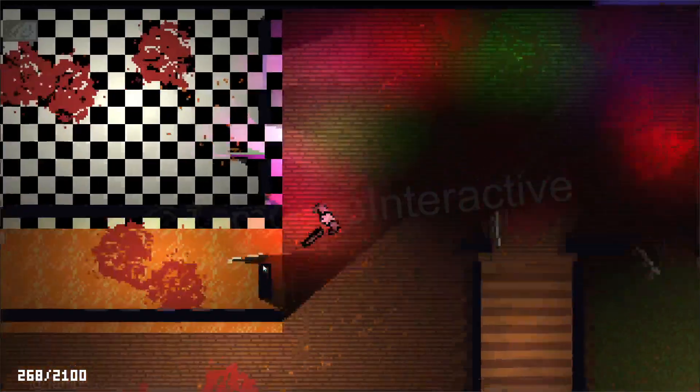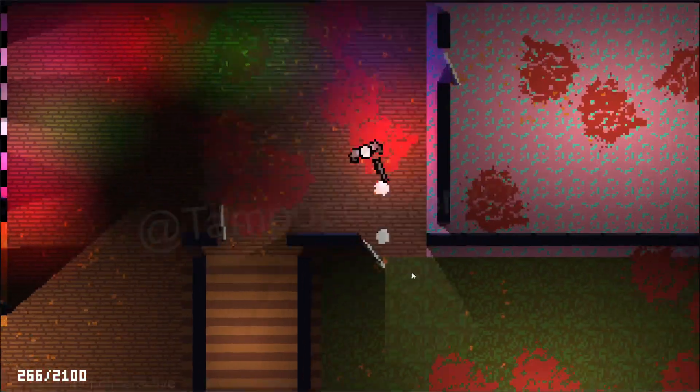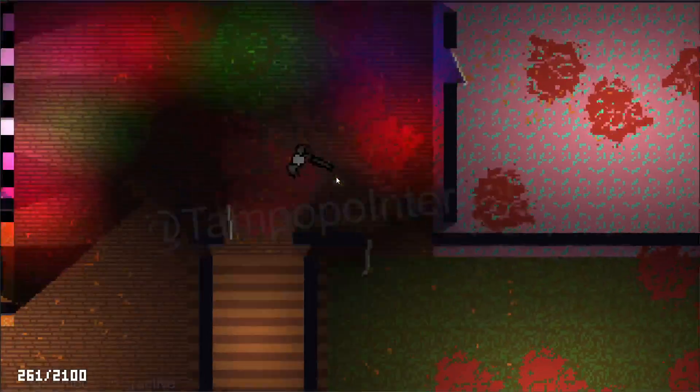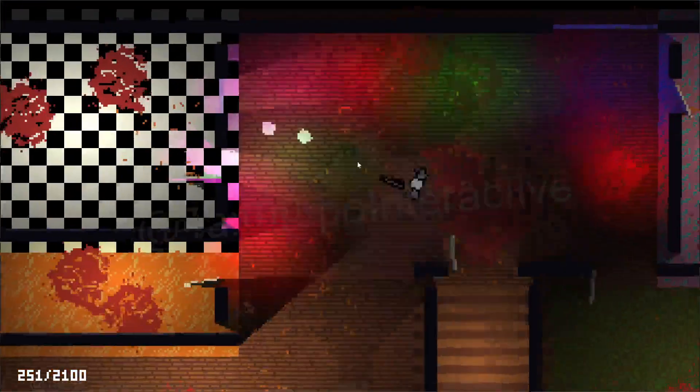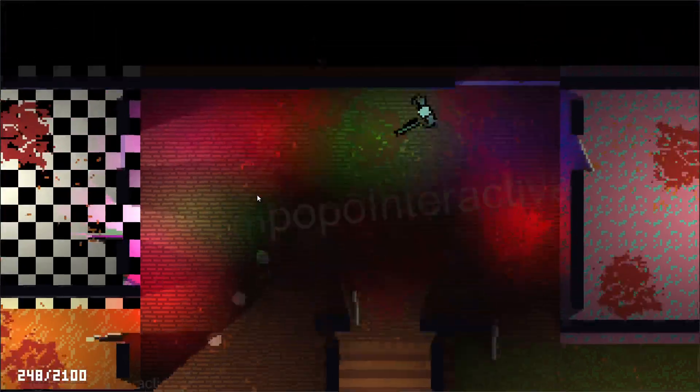I need picking up items, picking up other weapons and ammo and stuff. Then of course we need to do things like menus. All I'm communicating right now, in terms of the interface, is the ammo.